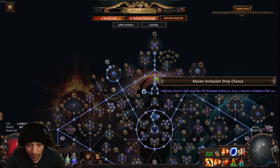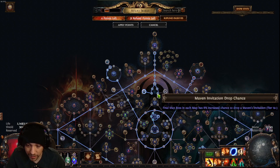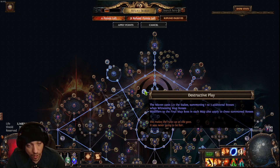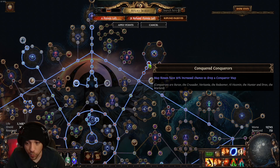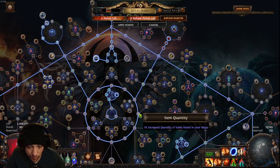Going down, you get the invitation chance to drop a Maven's Invitation — this is very strong and you definitely want to take these. Even though we're not fighting Uber Maven, we take these for more chances at Maven's Invitations. We also need to take Destructive Play itself, and then finish with the conquered map chance for the map bosses, which is also very strong.